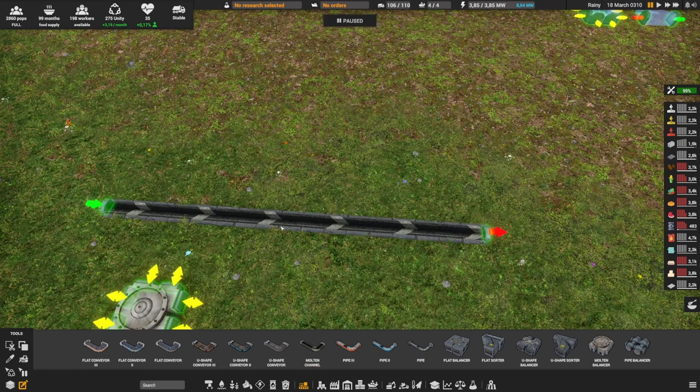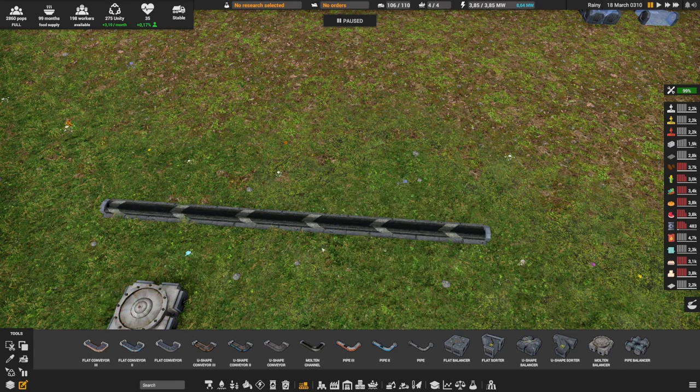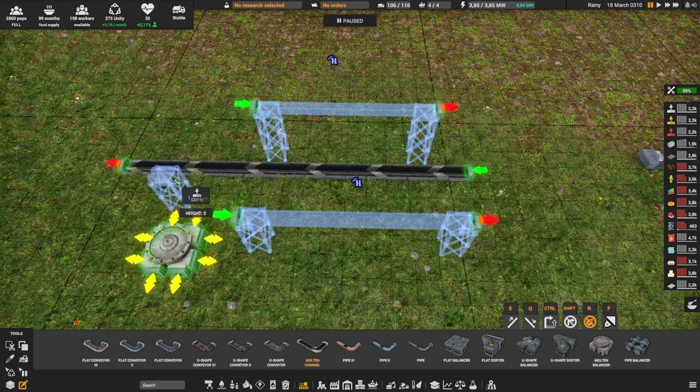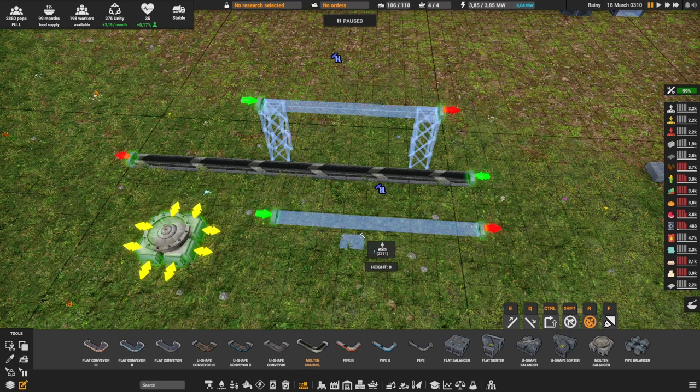It's actually double what normal pipes or normal conveyor can do, because those are 60 per minute. You can see the arrow showing you which way it's going — you can toggle the direction if you want it to go the other way. One very particular thing about the molten channel: it's really built inside the ground. If you press E a couple of times you can build those molten channels above the ground, but the problem is you'll never be able to connect it. Molten channels in reality can only function on the ground. So I suggest you always start your build with molten channels first, then build your pipes and conveyors on top of them.